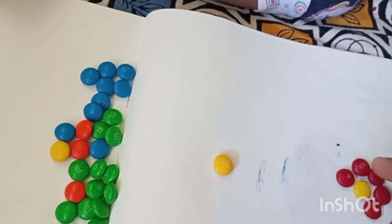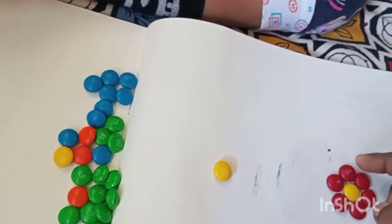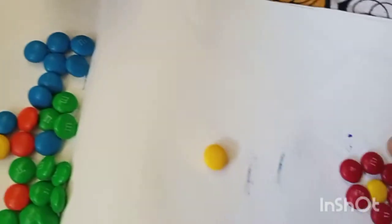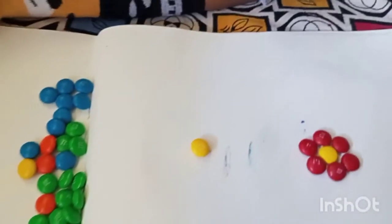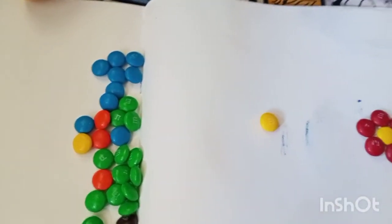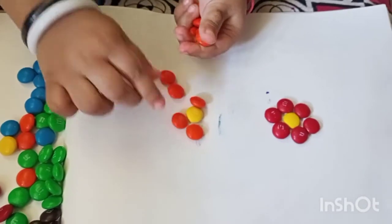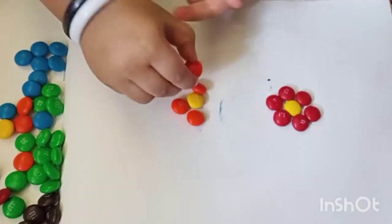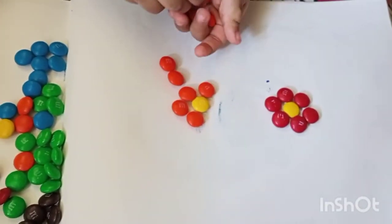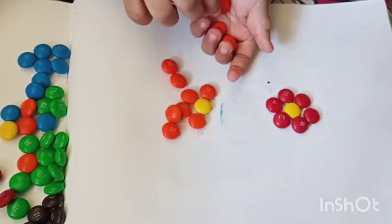One, two, three, four, five, six petals - I made a flower! You also make a flower! Yeah, make it here, let me see. Good girl, you're making a flower! Wow, how many petals are there? Nine! You're keeping nine for it, yes!